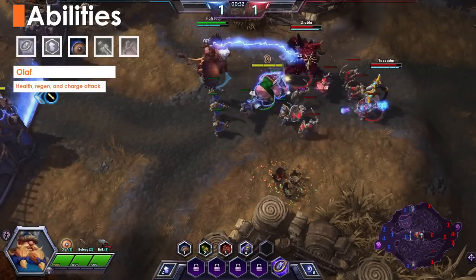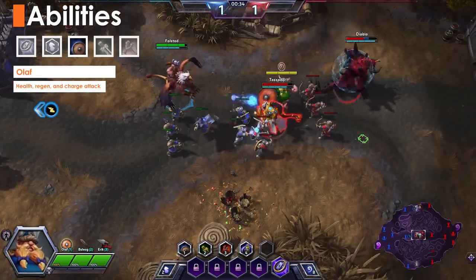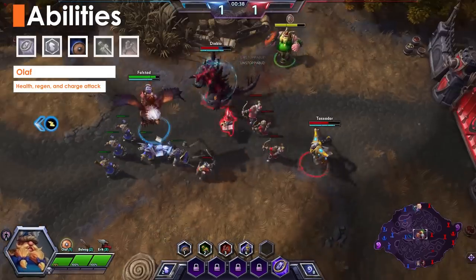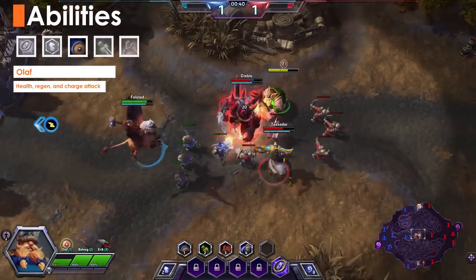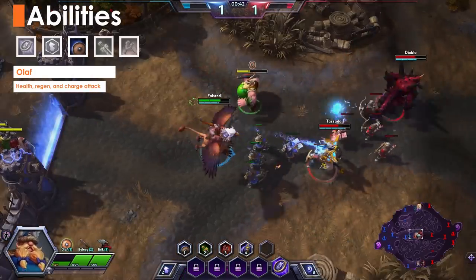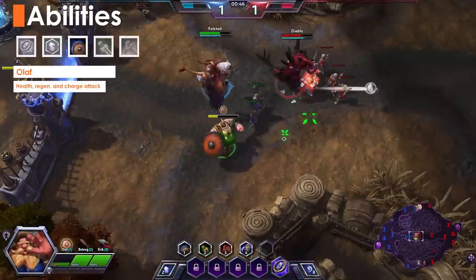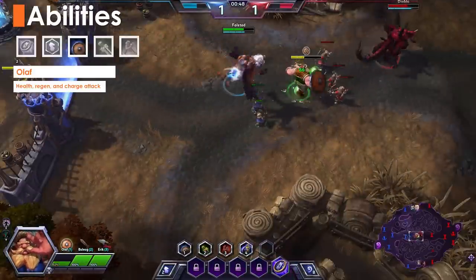Olaf has a short range charge with an 8 second cooldown. If he doesn't take damage for 4 seconds, Olaf gains a huge amount of health regen, refilling his entire health bar in a matter of seconds. Olaf is the most durable Viking, but he has a melee attack and is the slowest of the Vikings, actually moving slower than other heroes.